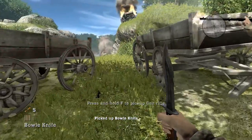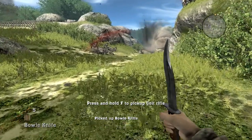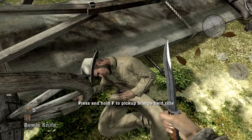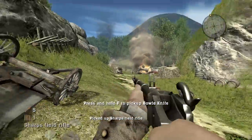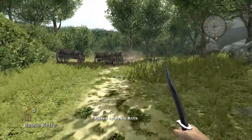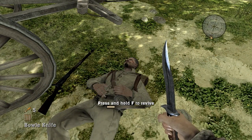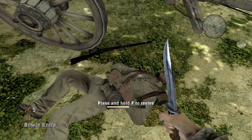A Bowie knife — sometimes called a Buoy knife — famous melee weapon in American history, was invented in Arkansas. It played big roles in various conflicts, especially the Alamo in Texas, carried by the famous Jim Bowie. It's very funny to me that they put this knife in this game, which we already know doesn't have much of a melee operation.